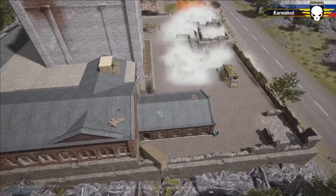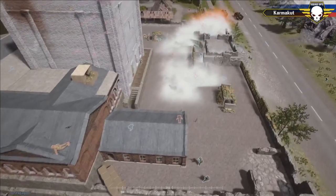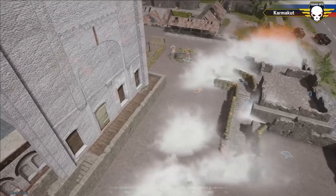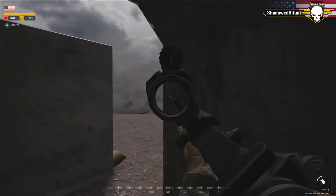Russians are now breaching — that flow of troops is doing a number on the U.S. The Americans can't see them; the Russians are hitting angles that aren't covered and doing a great job pushing into the compound. We'll see how well they can keep this up.